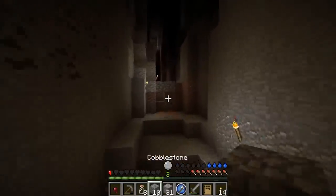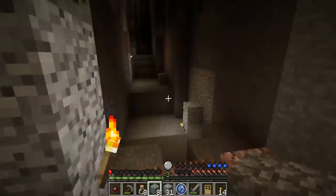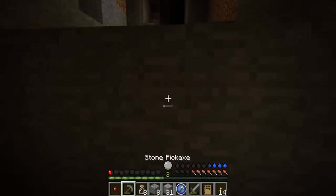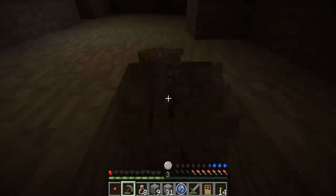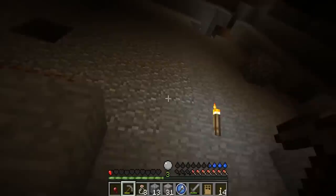Hopefully no mobs spawned on my little escape route — I think it's up here. There's torches, okay, we need to go this way. Save all the cobblestone we can — we need to make it out of this cave. I hear explosions, man.